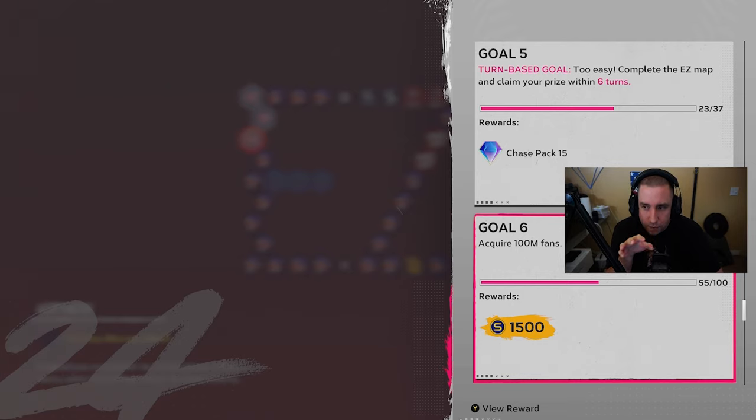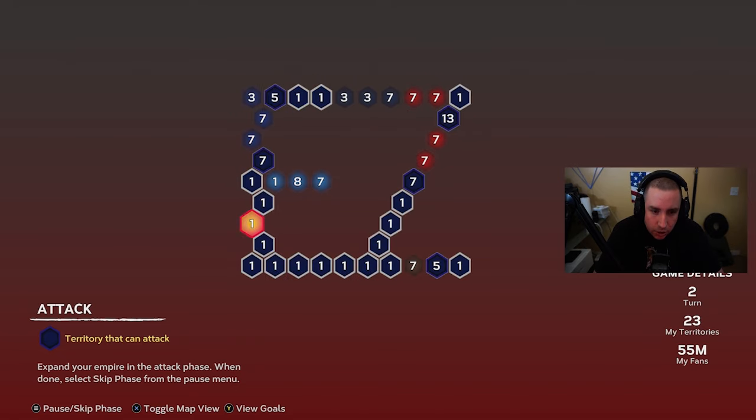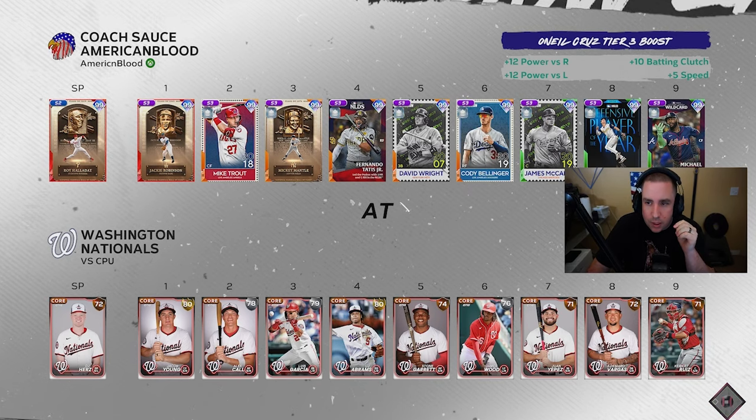Washington is the next step. If we can get those two games done, we can take these fans and attack up top. Most of the map we own now, which is nice — not much left. Washington will be on All-Star, so not too sweaty. As always, pick number five starter to face their worst pitcher. We'll play both Washington games as long as they stay on All-Star.